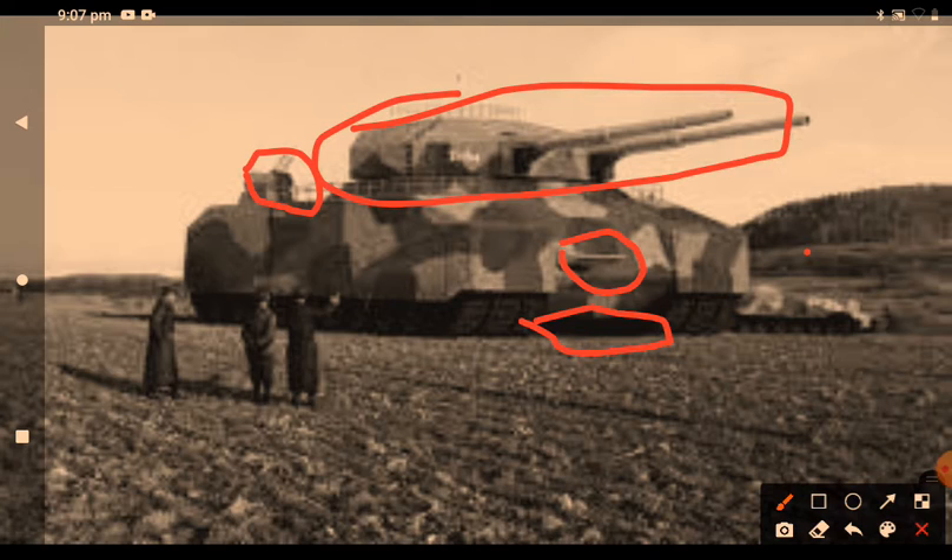It also has wide tracks — I think they're about 1 metre each, so 3 metres wide. And this is the hull of a Panther. It doesn't look like a Panther, but that's the hull of the Panther compared to the Ratte — that is what the Ratte actually looked like compared to a normal tank.